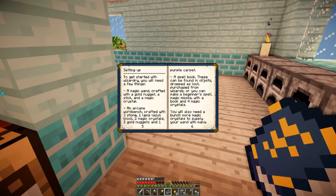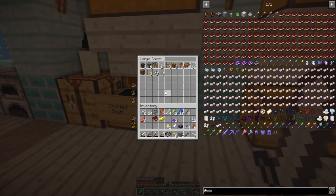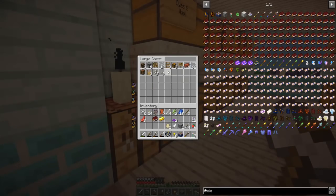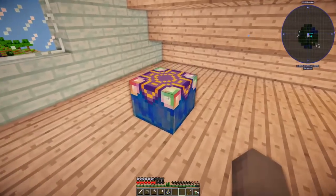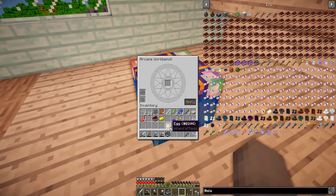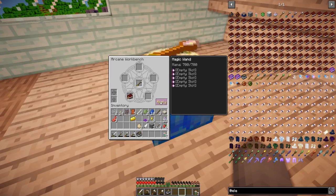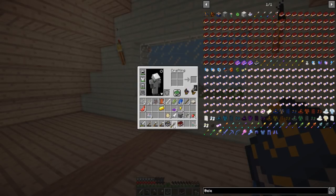Now what else do we need? A spell book. These can be found in chests, dropped from loot or from wizards, or you can make a beginner spell — magic missile — with a book and four magic crystals. You'll also need a bunch more magic crystals to supply your mana. I do have this book but I don't know what it does. I put my wand in and then put this spell book on it and apply it. How do I know what this book is? At the moment it's gibberish. So to see how much mana is stored in it — 700 at 700.